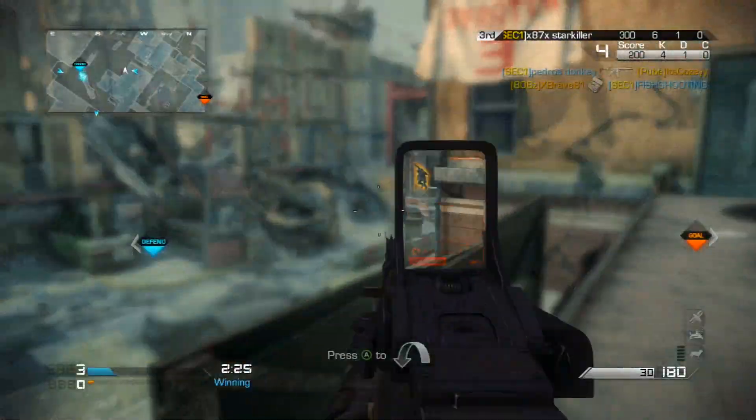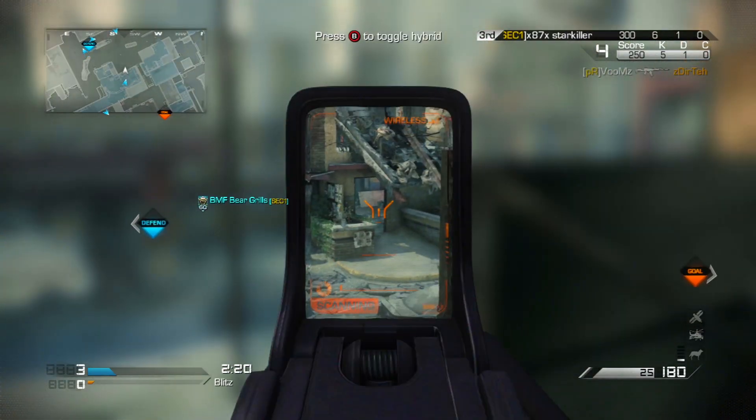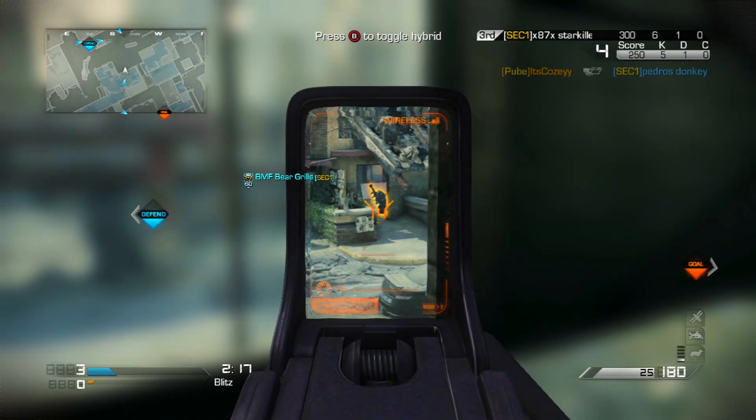The perks play a major role in the Powerhouse class setup and these are Ready Up, Sleight of Hand, On the Go, ICU, Focused, and Fully Loaded.